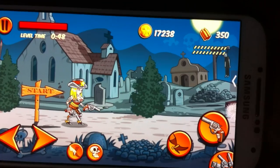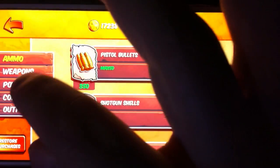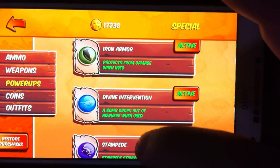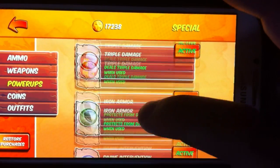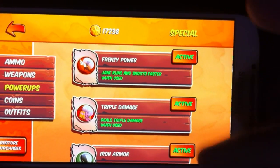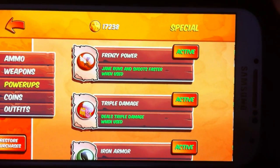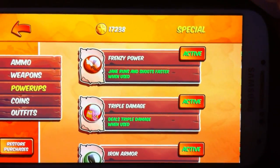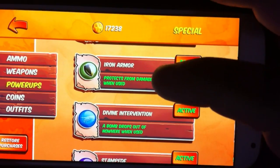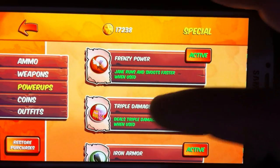One of the most important things about power-ups: once you buy them in the menu they unlock, and the game gives you random drops from only the ones you've unlocked. So try to unlock only the best power-ups. In my opinion, you should unlock: triple damage, iron armor, and either the stampede or the summon skeleton deputy. Don't unlock more than the three you want to use — that way you'll always get a drop of exactly those three.